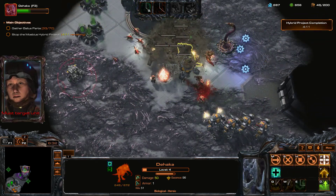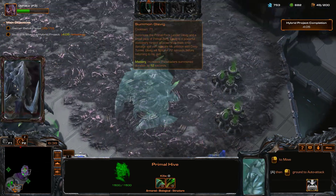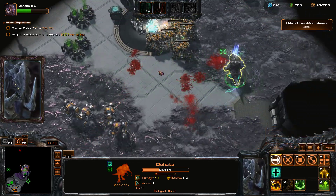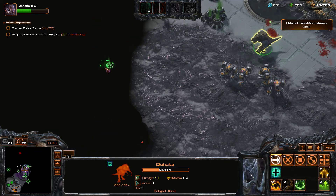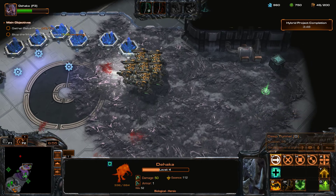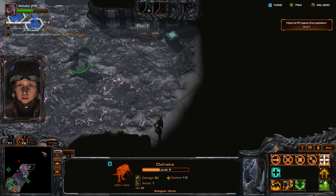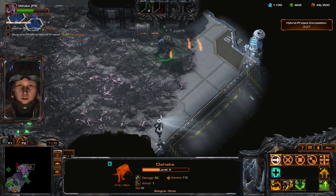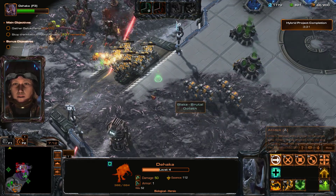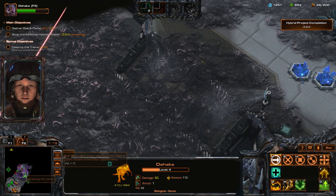We've passed the halfway point. The Balleus is coming together. The enemy hunts us, but they shall be the hunted. I have new intel — Mobius Corp is attempting to evacuate key research material while we're distracted with the hybrid. Find their train and destroy it. That's an order.